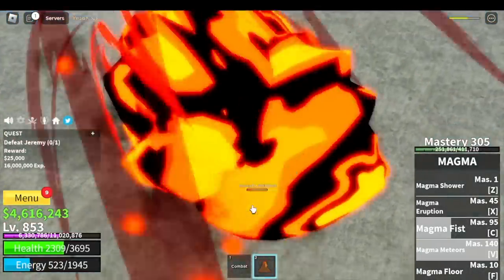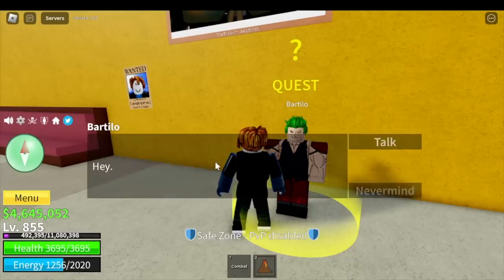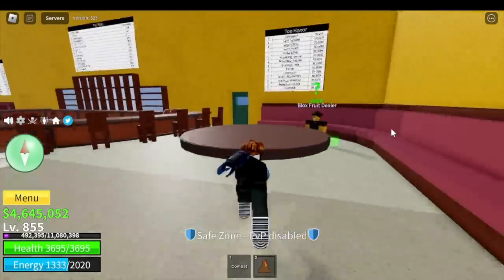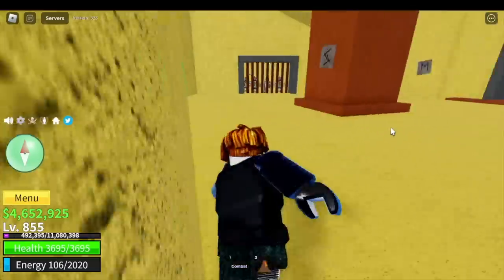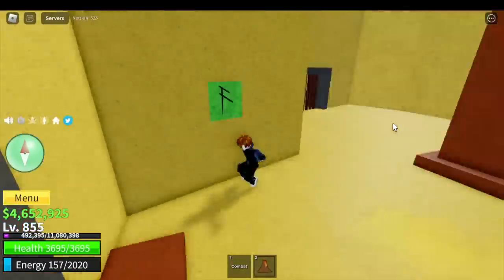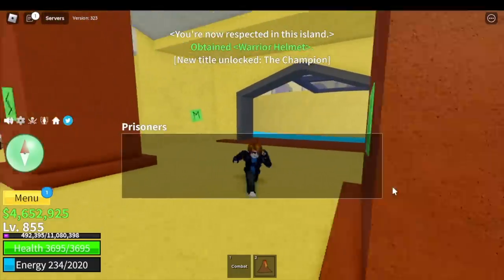After defeating this one, you can go back to Bartilio in the cafe. He will then ask you to head to the Coliseum — under it is the prison. You just need to finish the puzzle: Y, X, C, S, M, F, N, and B. And that's it — you will get the Warrior's Helmet.